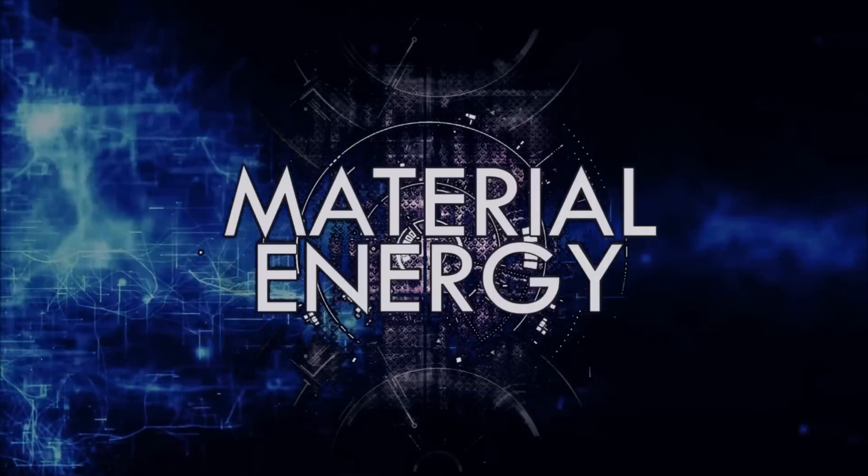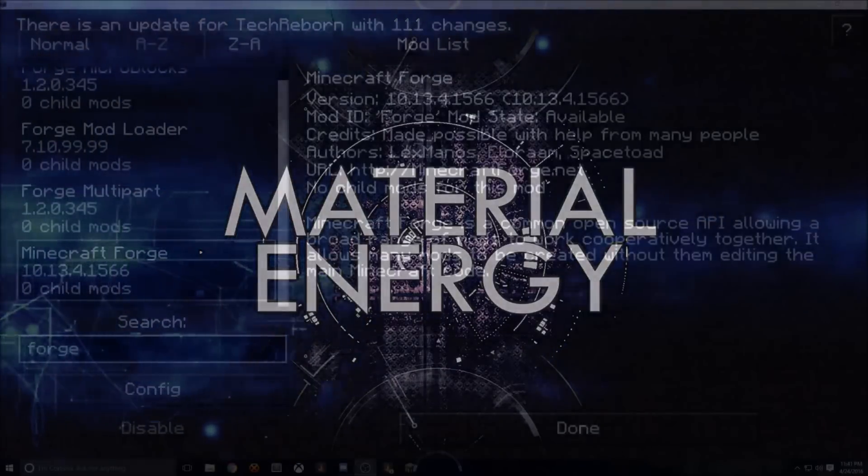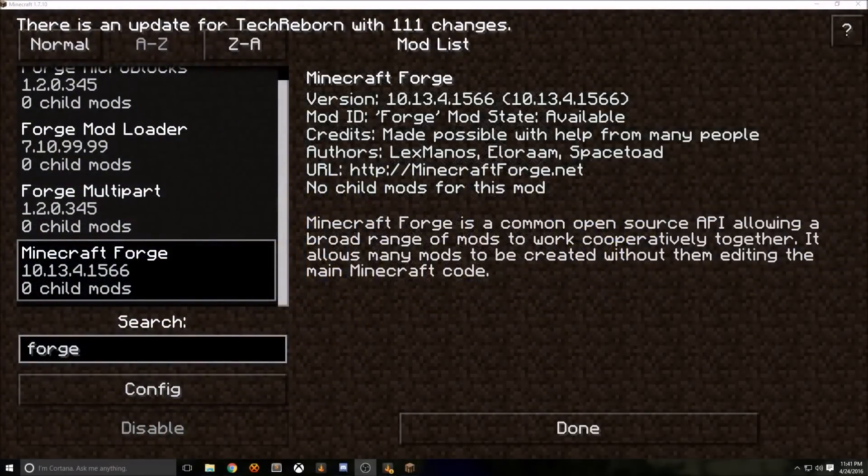This is a step-by-step tutorial on how to make a server for any modpack. The first thing you want to do is launch the modpack that you want to make the server of. You can find the Forge version on the title screen or in the mod options. Here we have Forge 10.13.4.1566.